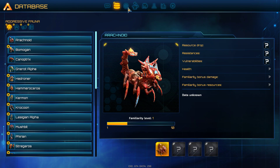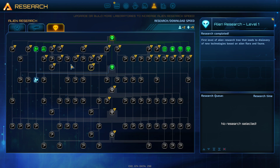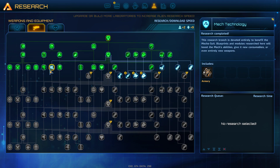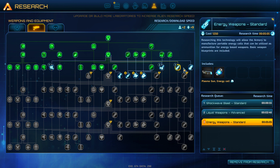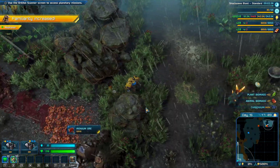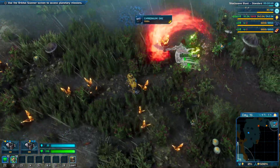We've got the extra stable floor, nothing has been selected, so yeah, cool. Let's just get these. I need to find those invisible enemies.